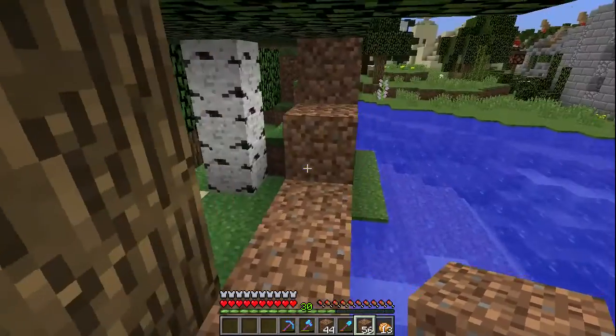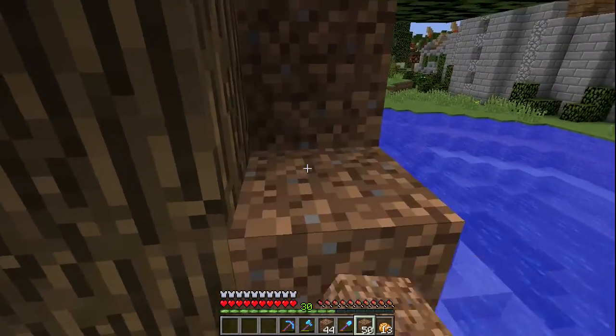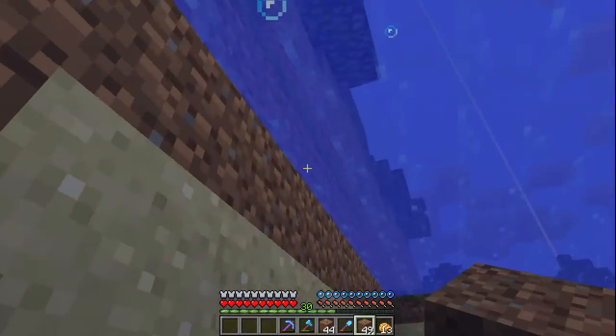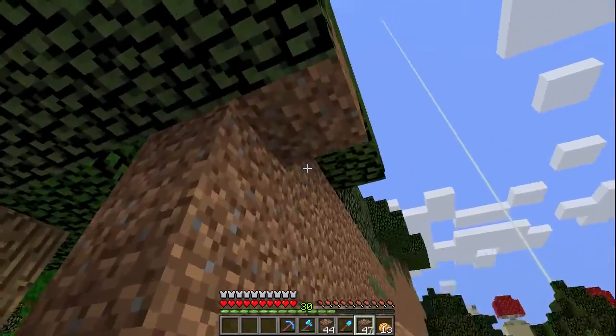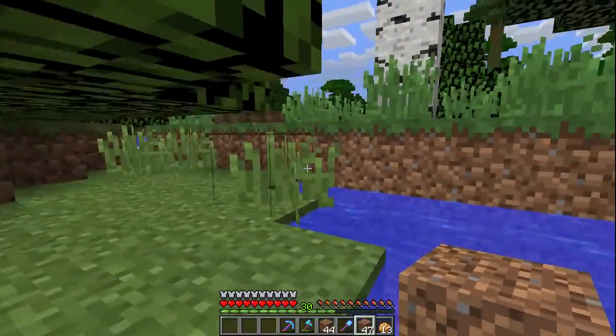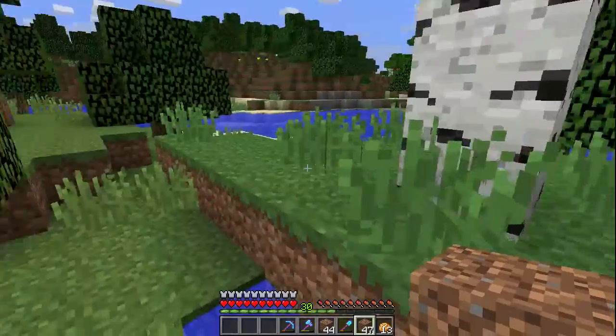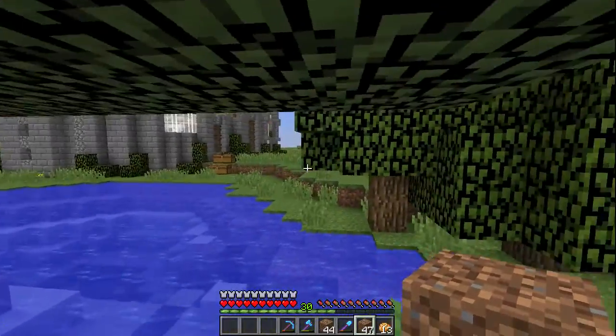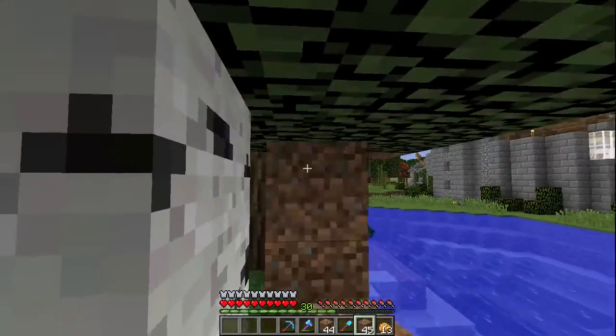So I think the best thing to do is to start the wall over here. I'm going to fortify this part of the chunk border a little bit — if I can get out of the water here — so they can't make an entrance around the back, but we need to start the wall off over here, aligned with the back of the mushroom senate.